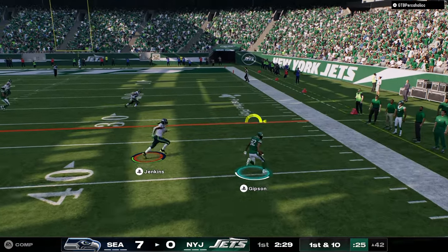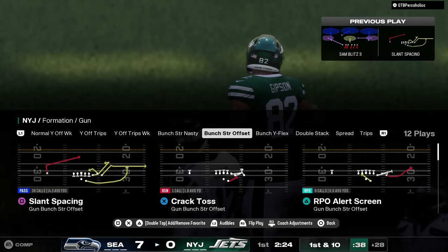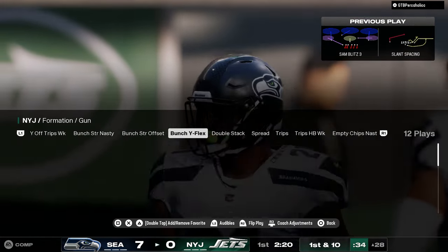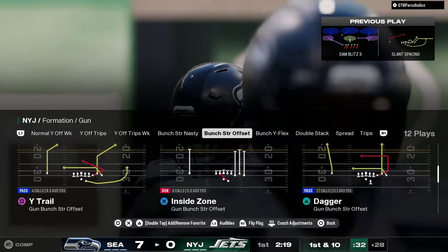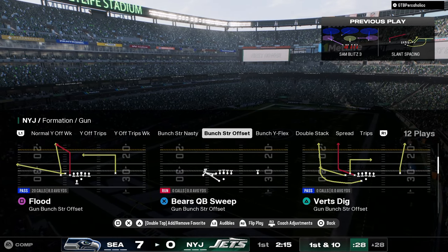A little high point out there to Gibson — very good. The only thing this formation doesn't have is the trips tied in offset. The trips tied in offset is pretty good this year because the bubble screen is so good.